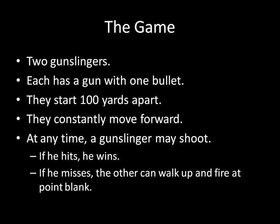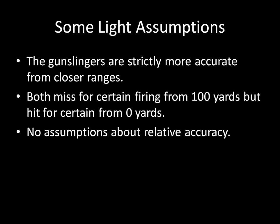Now to analyze this game, I need to make a few light assumptions. First, assume that gunslingers are more accurate from closer ranges. What that means is that if you shoot from a closer distance than a further distance, you're more likely to hit. Second, both miss for certain firing from 100 yards away, but will hit for certain from zero yards away. And I'm not going to make any assumptions about the relative accuracy of the two gunslingers. One gunslinger might be always more accurate than the other, or sometimes more accurate from closer ranges but less accurate from further ranges, or both gunslingers could have the exact same skills. And yet we're still going to see a very interesting result without having to make that assumption.